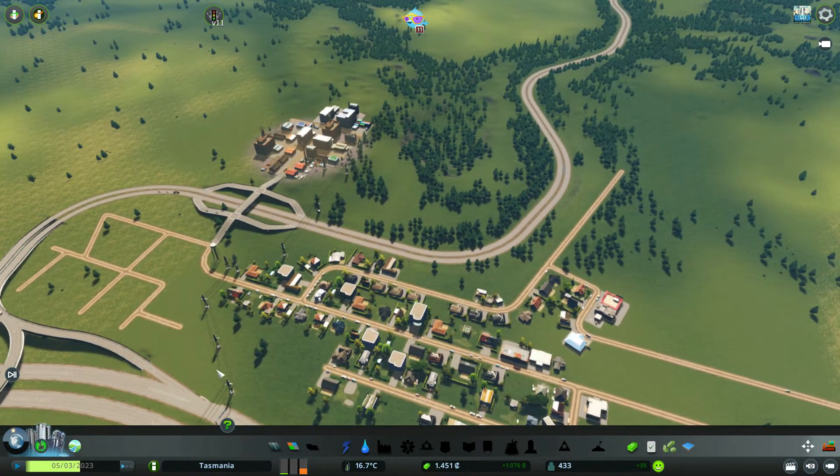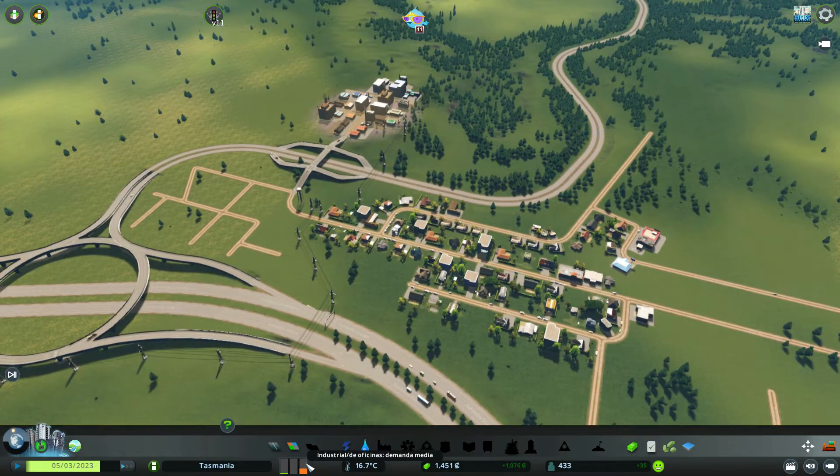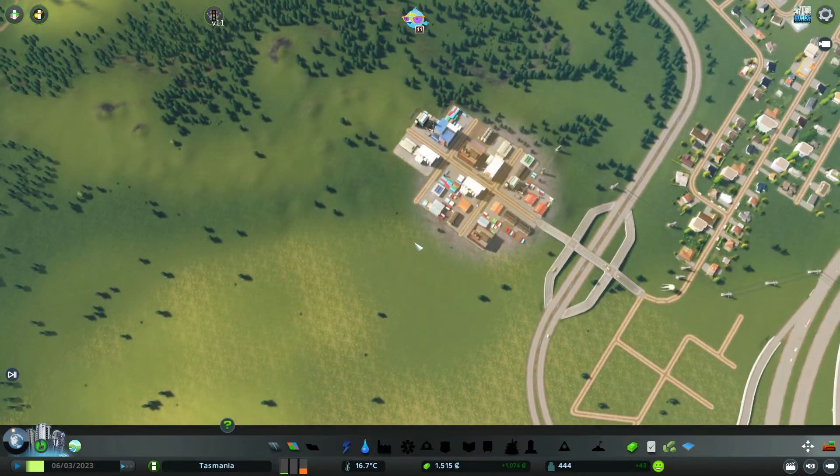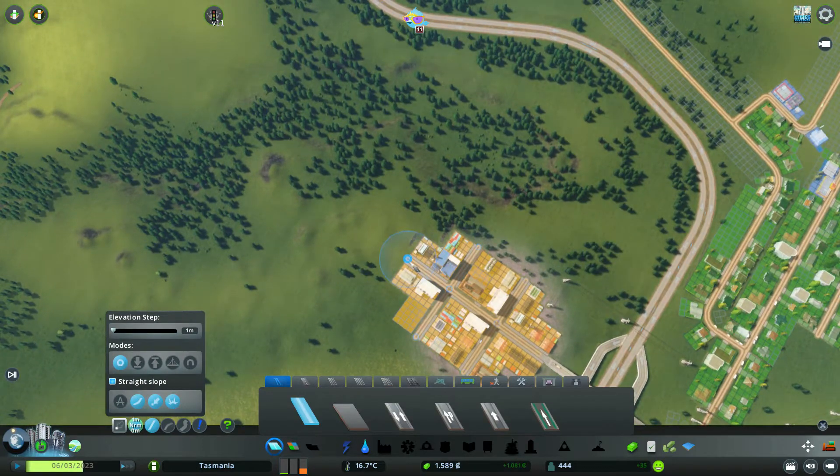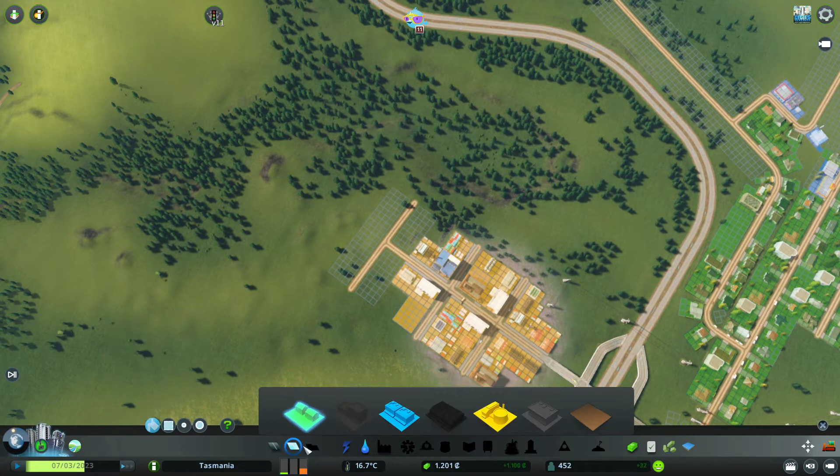No tenemos prácticamente nada de demanda, solo demanda de industria o de oficinas, y oficinas aún no podemos poner. Pues lo que vamos a hacer va a ser tirar desde aquí otros 5 más o menos, tiramos hasta 9. Y aquí otros 9. Pues nada, zoneamos aquí de industria.